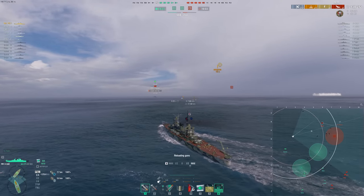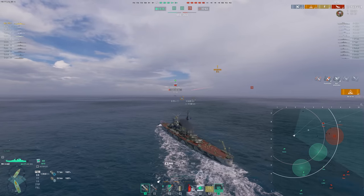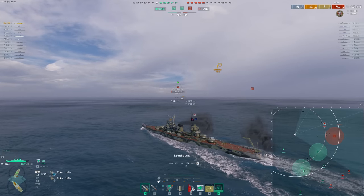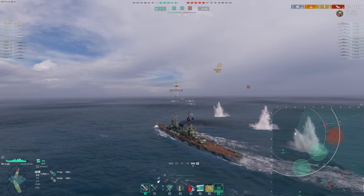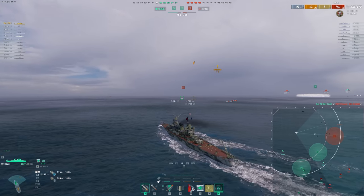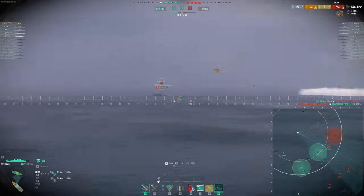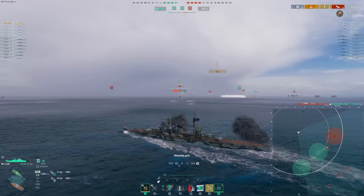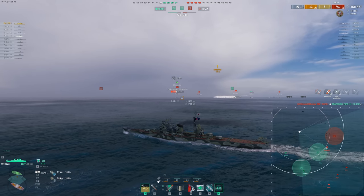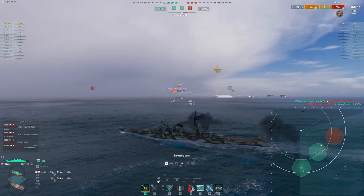Now we can charge towards C. There is a Des Moines, but I have a lot of HP and I think we took him pretty low. That is one of the weak points of the Zao — if you're bow-in against a Des Moines, it's pretty tricky. And Iwami torps are pretty spooky as well. There's the Des Moines. Our DDs are just well within radar range and deciding to stay there — pretty wild.